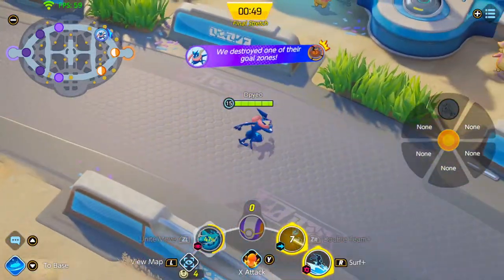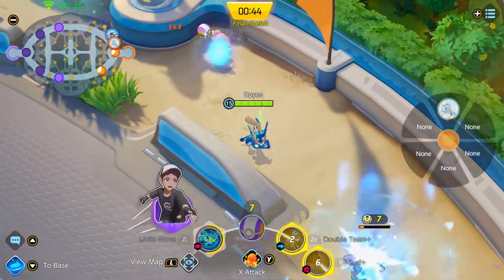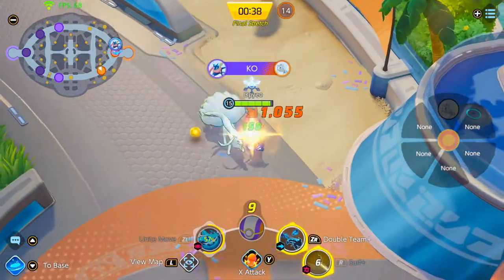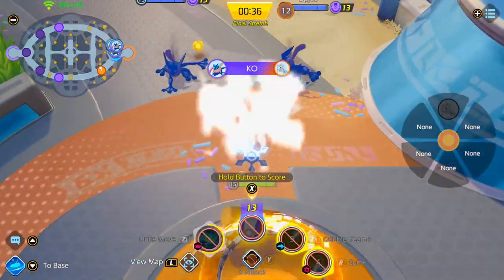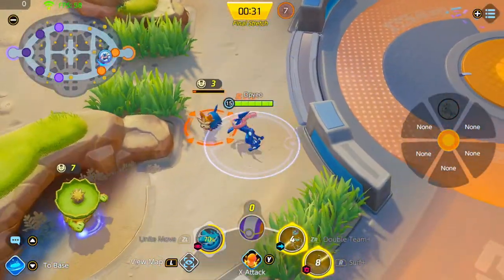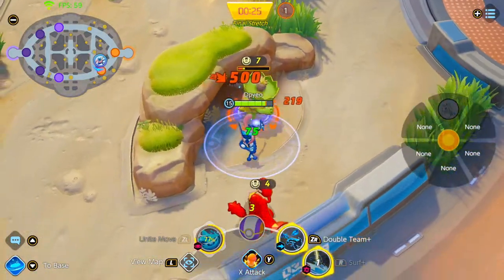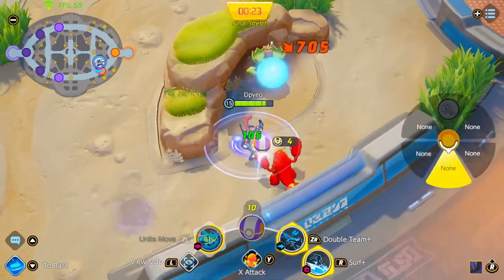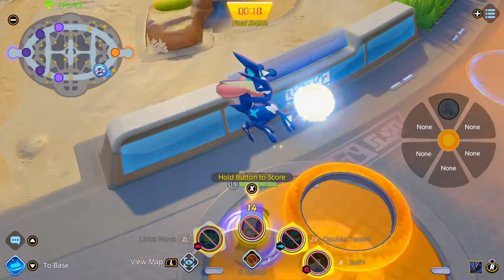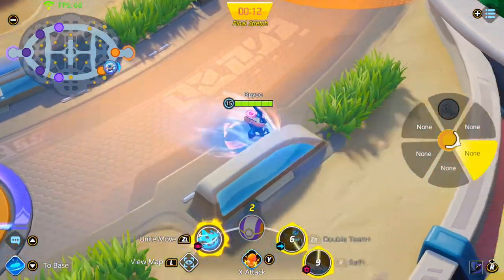After we get Zapdos, one person has to go for the bottom goal. Make sure to always stick with a teammate — two people go for top, two people go for bot, and one person goes for the middle. By the time two people go for top and bottom goals, the person going to the mid goal gets the score. But if four of your opponents are on bot side and two people get finished off, at least the top side and the person in the middle get the score. Just a heads up with that.